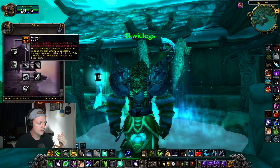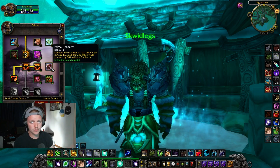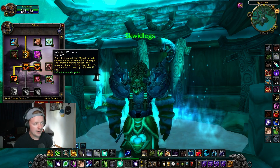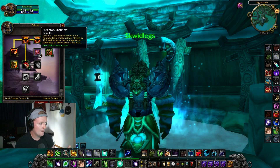Heart of the Wild is free attack power, opening up Leader of the Pack. Primal Tenacity is good for PvP — it reduces the duration of fear effects and damage taken while stunned. So if you get caught in a Cheap Shot, 30% damage reduction means you can probably survive with a healer on you. I'm not grabbing Infected Wounds. Three points in Protector of the Pack for more attack power, and Predatory Instincts for more damage.